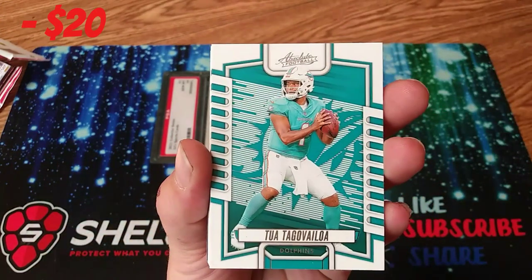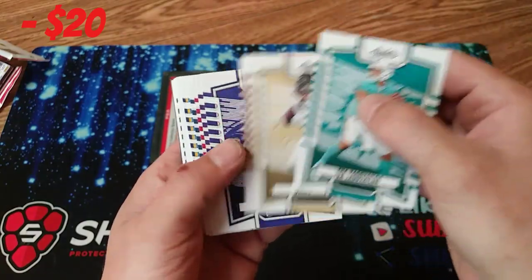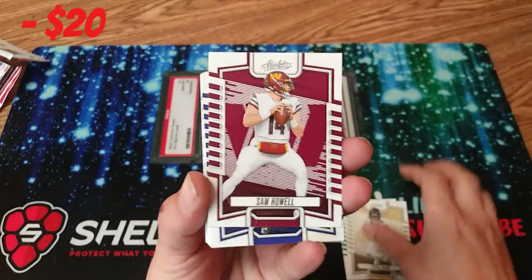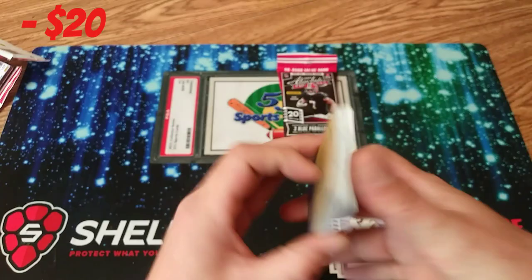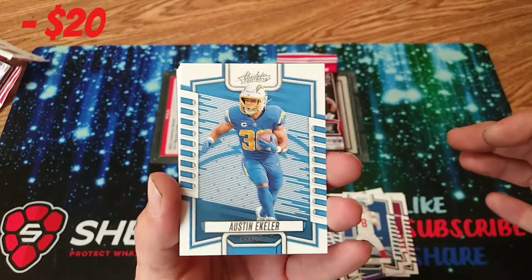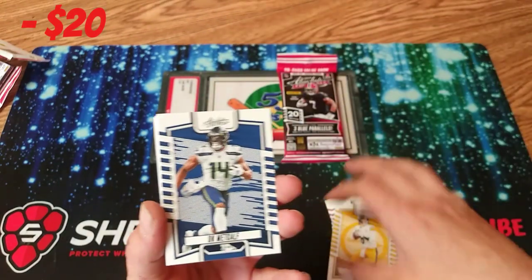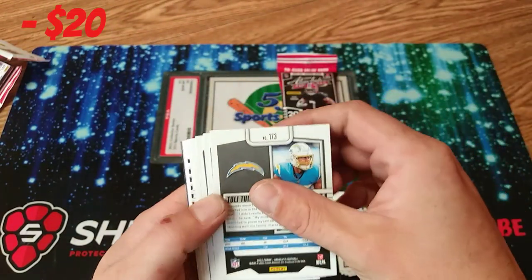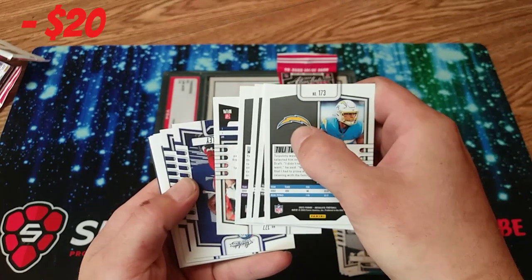I do like the look of this year's Absolute Football, but there's going to be a lot of base in here. We'll just go through — Chris Alave, Sam Howell, Bateman, a Gopher player, Cam Akers, Brown, Daniel Jones. Looks like we're going to do a lot of flipping around here. Austin Eckler, Kenny Pickett — no longer on that team. DK Metcalf. We got our backwards cards — I think these are our four rookies.